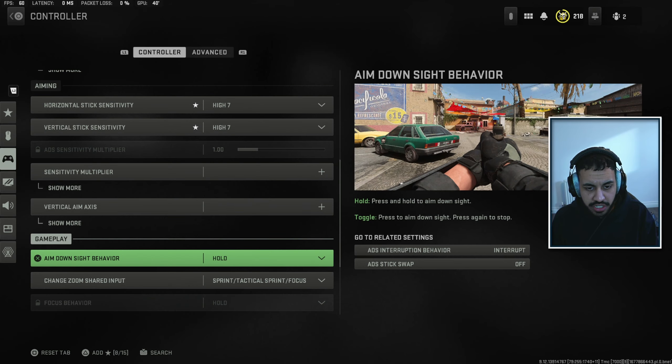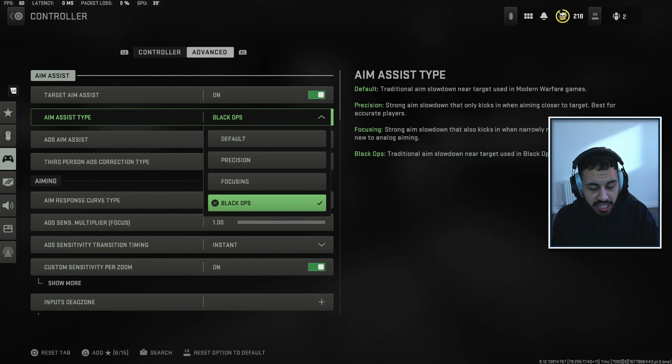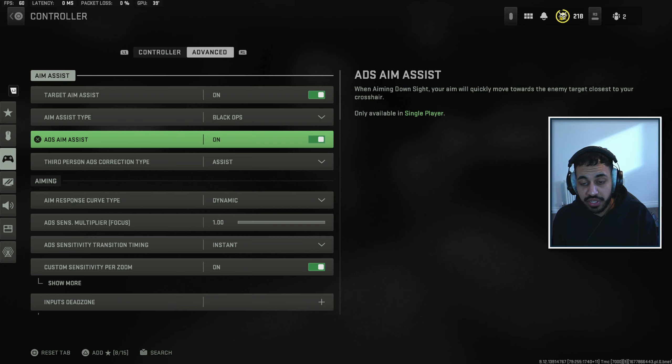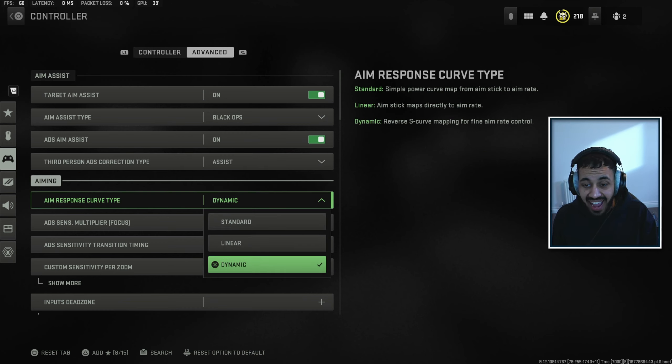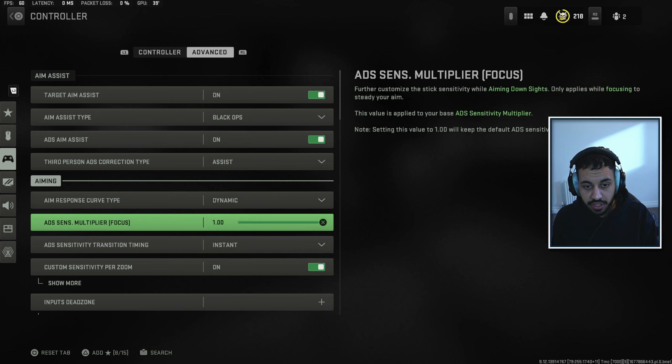Vertical aim axis, you don't really want to touch that either. Aim down sight is hold. Moving into the advanced tab, target aim assist you do want on. Black Ops or Default are the best two options because they still give you rotational aim assist. Black Ops was a bit more broken, but they did nerf it a couple of updates ago, so you can choose between Default or Black Ops — both are good. ADS aim assist you definitely want on. Aim response curve: I prefer Dynamic, but Standard is also very good. Linear is not so great.